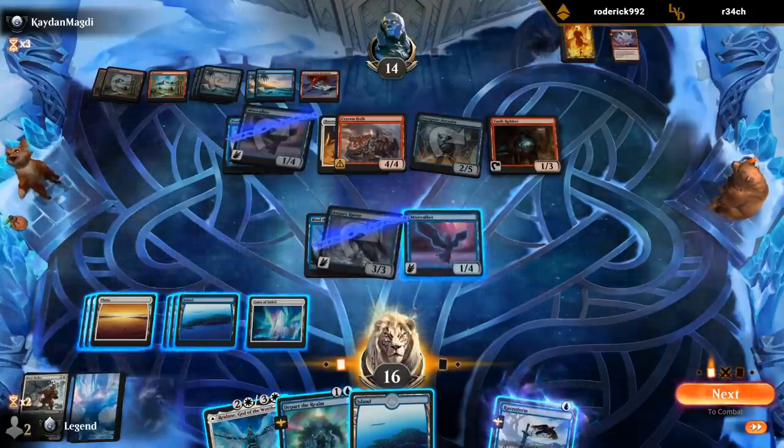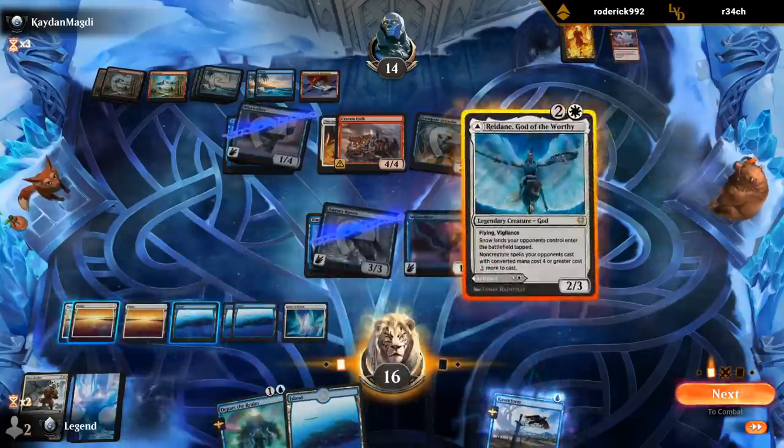Alright, opponent is on empty. We can answer pretty much their entire board. Now we have to take a look at Protector's Shield to see if it's worth it — I think the 2/3 flyer is probably going to be better for us.